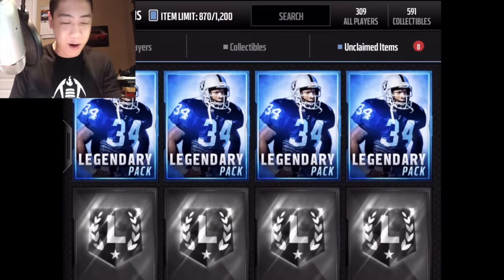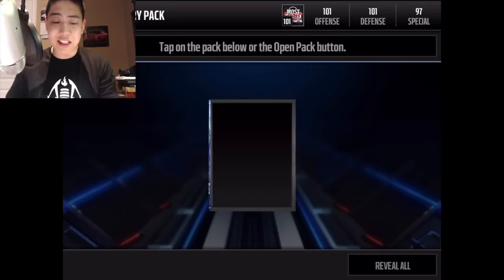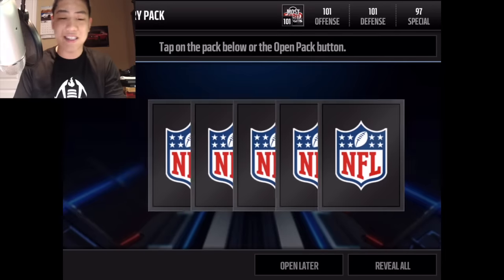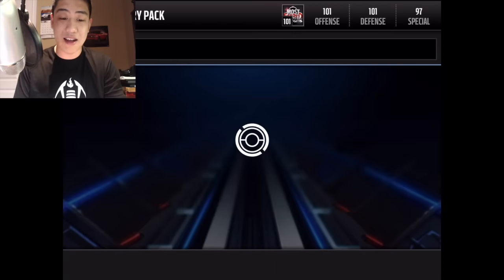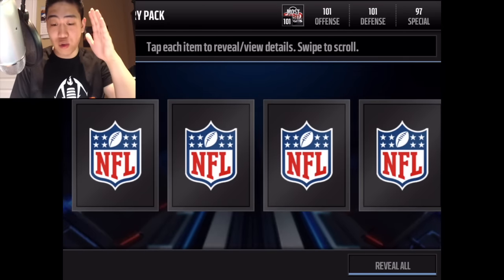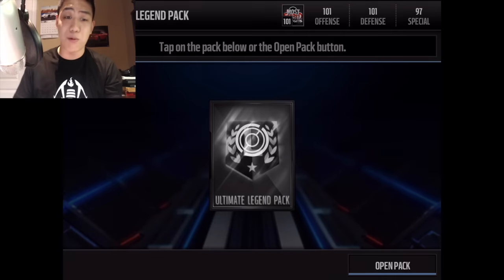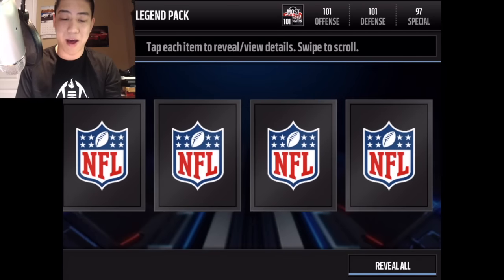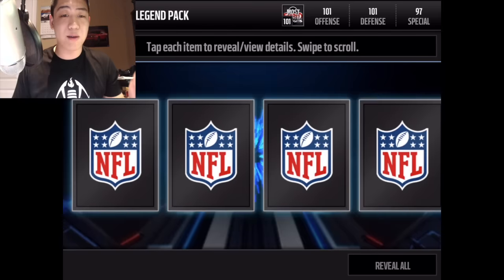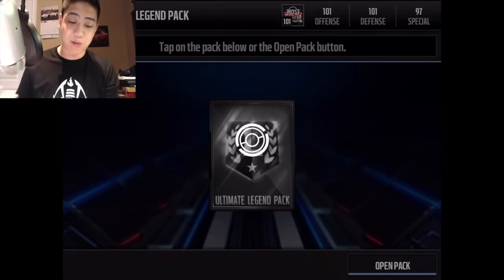The streak is broken and we finally get to our four last legendary packs. Can we see a golden ticket? Nothing in those last two regular legend packs — Walter Payne's collectible. Moving to the ultimate legend packs: we get Rod Woodson's Steelers collectible. We need some fire — we get Ronnie Lotz and no elites. Interesting that we had way better luck with the legend packs than the ultimate legend packs.